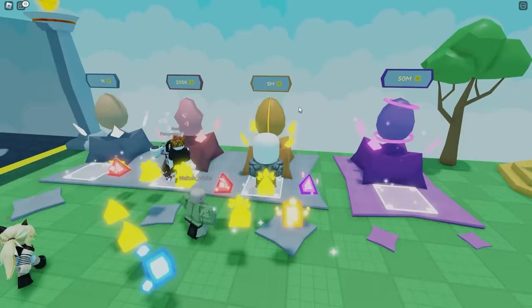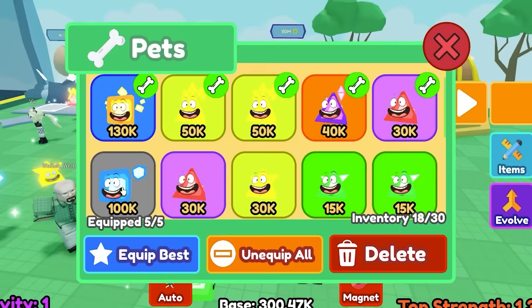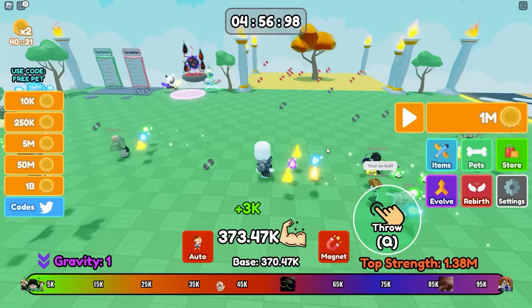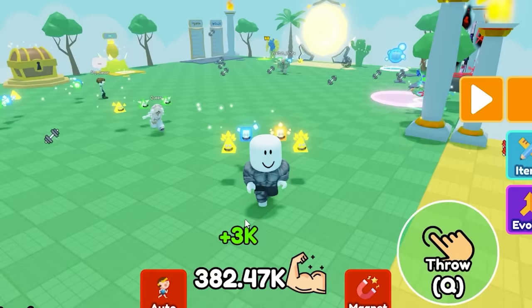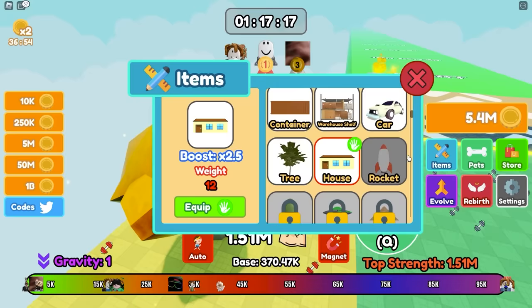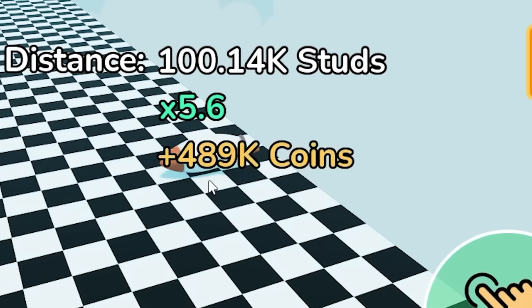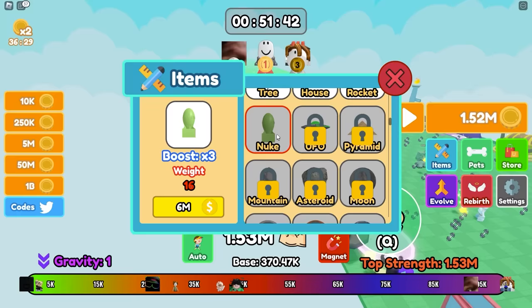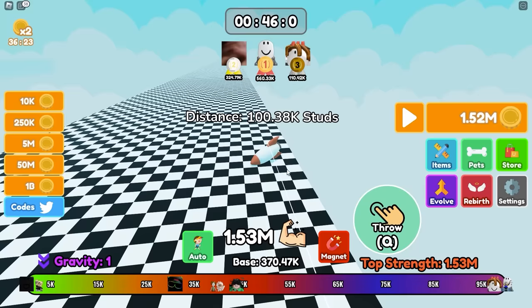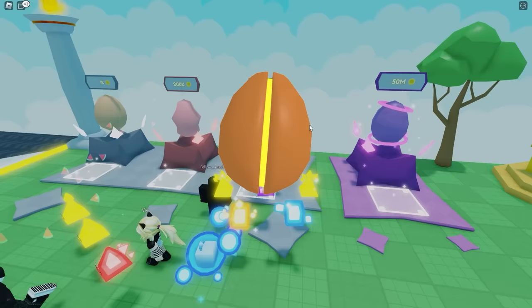I have 6 million coins — gonna get another pet. Blue Block, that's the worst one, but it still has 100,000 strength, so that's really good. I need over a million strength to start making good money. I have 5 million coins — let's buy the rocket. Let's see how far I can throw it right off the bat — it's actually going really far. All the way to the end! That's gonna be a good money maker. The next item is the nuke for 6 million. I'm just gonna auto throw — my base strength is just trash.